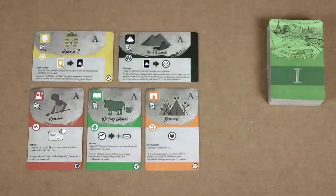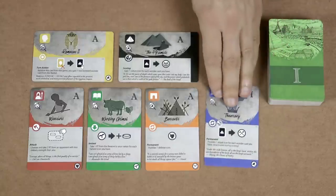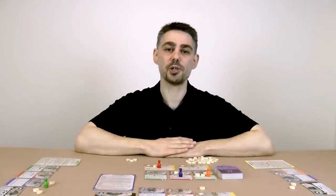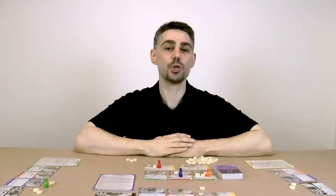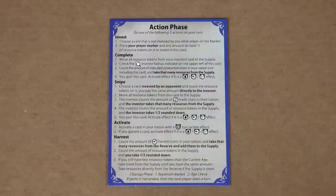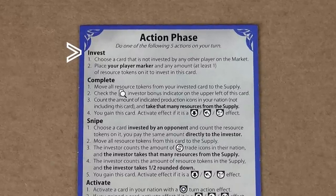Take the Age A cards and place them face up in the market. If you're playing with five players, also add the top Age 1 card to the market. Randomly determine a start player — they will take the first turn and play proceeds clockwise. On your turn you perform two phases: your action phase and then a cleanup phase. In the action phase you perform one and only one of the five actions summarized on your player aid.